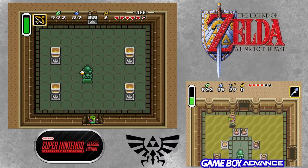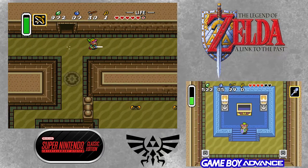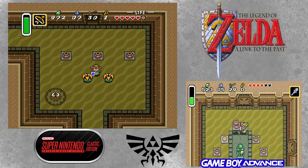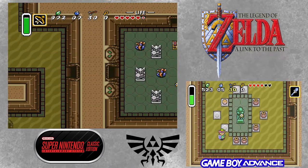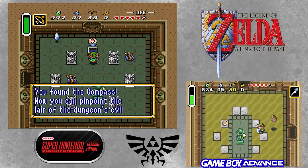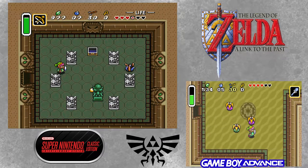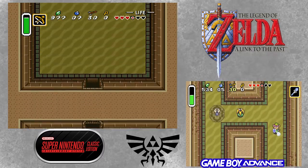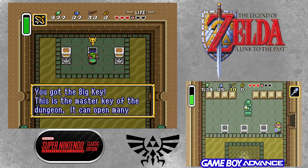Going back to where we got our key — okay, now I remember. We need to go over here to where the key is used. Beamos in this game are ridiculously accurate. And here's the big key.